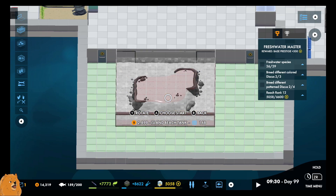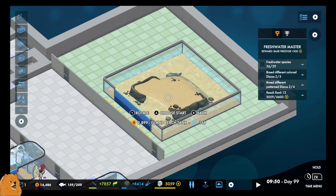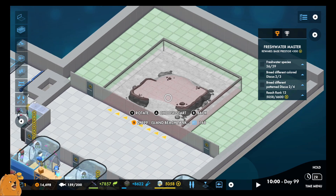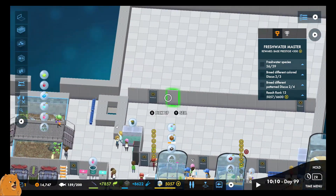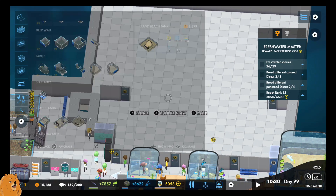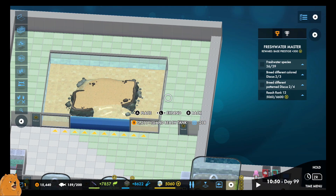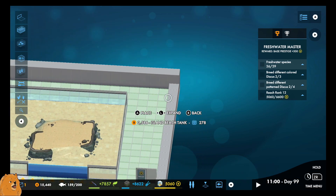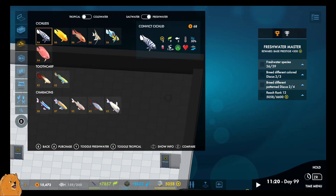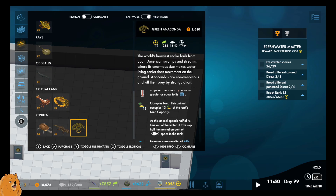Why won't you let me build that? Because the wall's already there... maybe. Let's delete this wall and then we'll effectively start again. 278. What does the snake want? I suppose it doesn't really matter. Occupies land - it needs at least 13 land capacity. Floating clover.